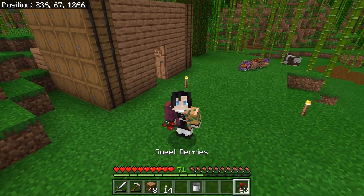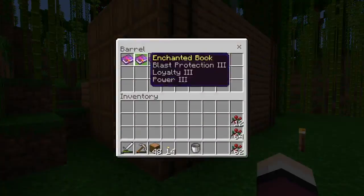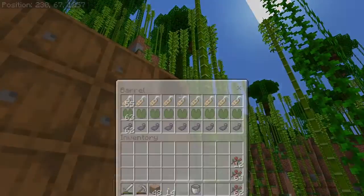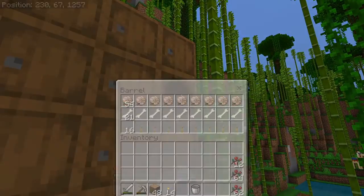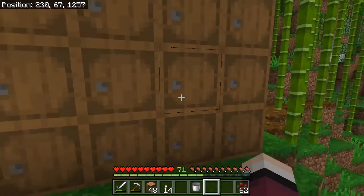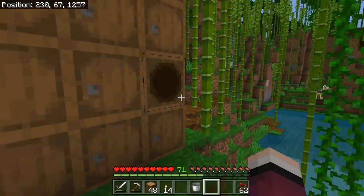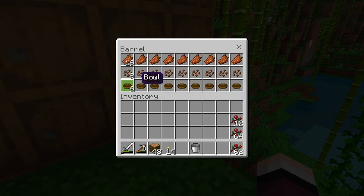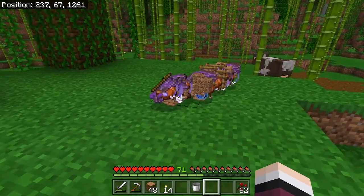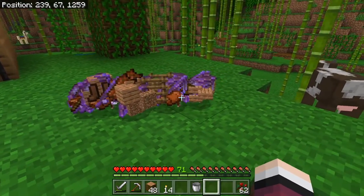After sorting through the chests, we have almost three barrels worth of enchanted books, a bunch of uncooked fish, name tags, lily pads, ink sacs, nautilus shells to make a conduit, bones to maybe start a wheat farm for our cows, tripwire hooks, a little bit of leather, some bamboo, string, rotten flesh, cocoa beans, and bowls. And here's all the junk I'm not keeping — a bunch of fishing rods, enchanted bows, water bottles, and saddles we don't need.